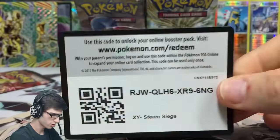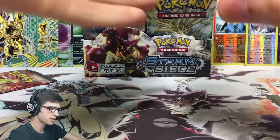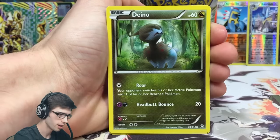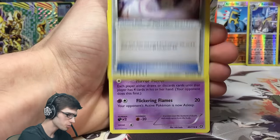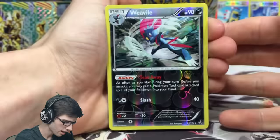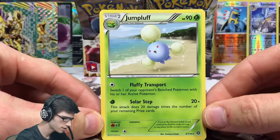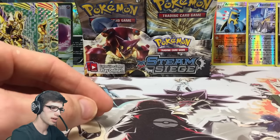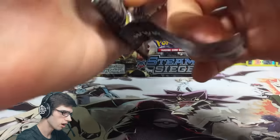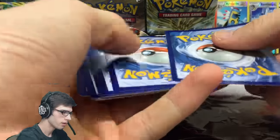There are codes for days - hopefully everyone is sharing those codes. If you manage to scoop one up, try to leave one for another person. Pack seventeen: we've got a Dino, Litleo, Gardevoir Spirit Link, Lampent, Klefki, a Weavile reverse rare with that epic looking art, and a Jumpluff regular rare with 90 HP, Fluffy Transport and Solar Step. I wonder if Jumpluff and Skiploom will be in Sun and Moon since they'd fit the island theme.